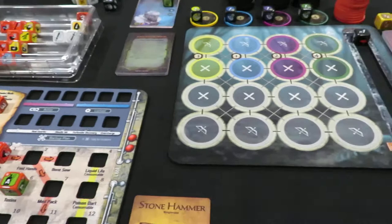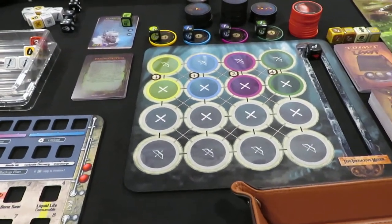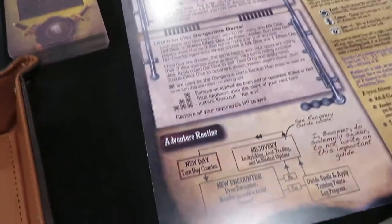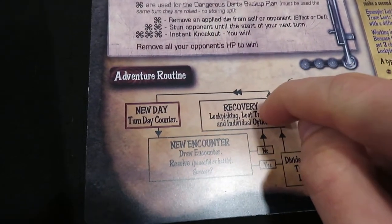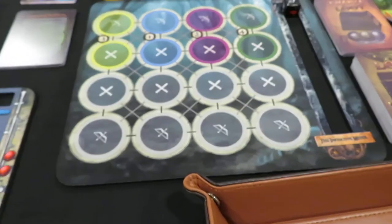Just so there's no confusion about where we are day-wise and within the different phases of the game: we are still currently on day four, although we will be moving to five shortly. In terms of where we're sitting in the adventure routine, I had gone ahead to the recovery step and chosen to bump Patches to six health because he was so far down after the last battle, even though we won, which was awesome.